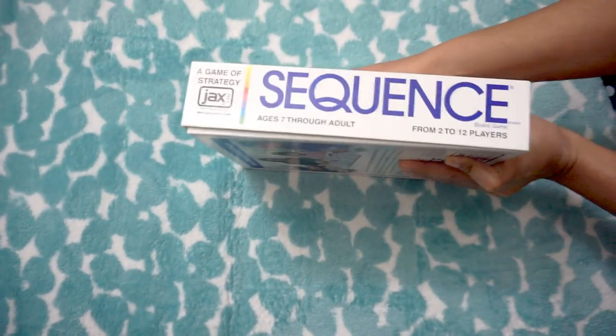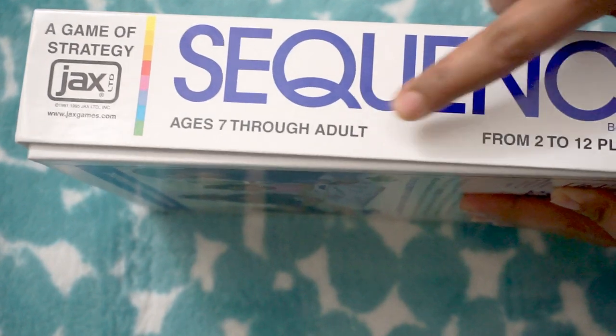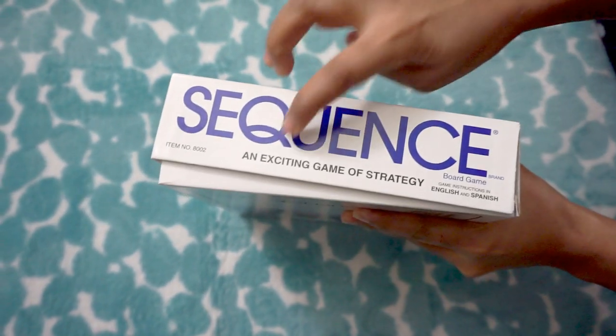In this version, there are many sequences. The versions include animals, states and capitals, jumbo sequence, and travel sequence. There are many versions.